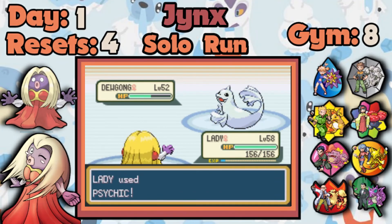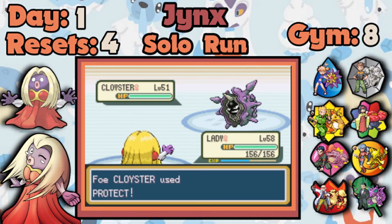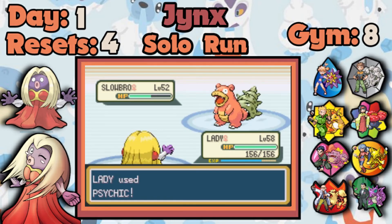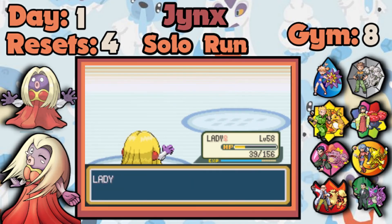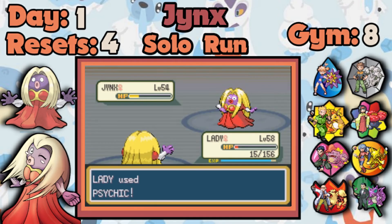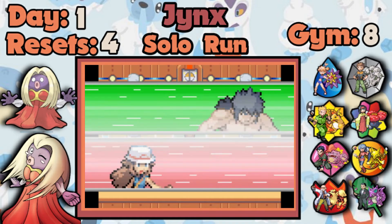I recently watched a video by Emperor Cubone discussing the top six best and worst Pokemon typings, and Jynx's Ice/Psychic typing was one of the worst. I didn't realize this Pokemon's only resistances are Ice and Psychic — meaning in a Jynx mirror match, using Double Slap is much better than using your STAB moves. As you can see, the enemy Jynx is not a one-hit KO even after two Calm Minds, but it could easily kill me with Double Slap. At level 59 I'm done with this fight.